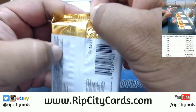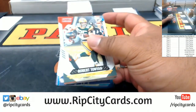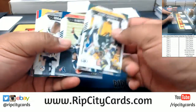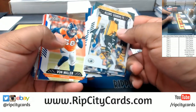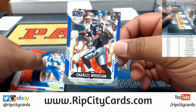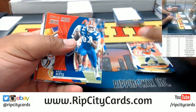Now for the Hatcher Man — pack nine. Good luck, Hatcher. There's a Charles Woodson numbered to 100. Yeah, that's not a numbered card though, JMS.